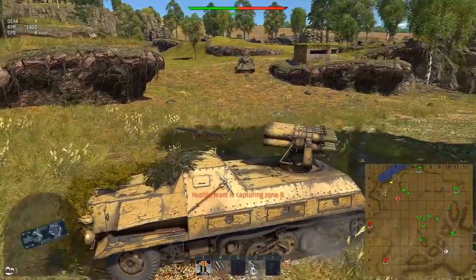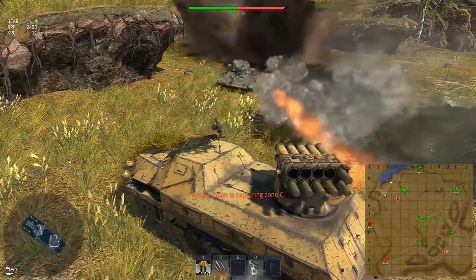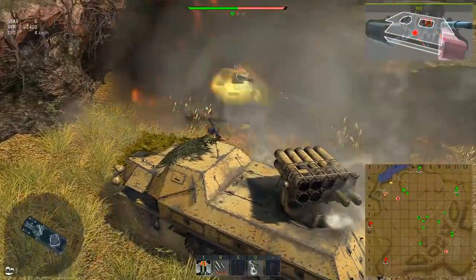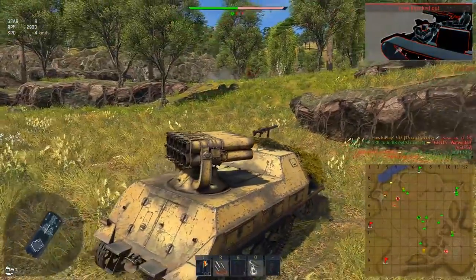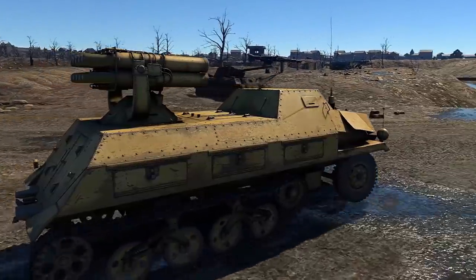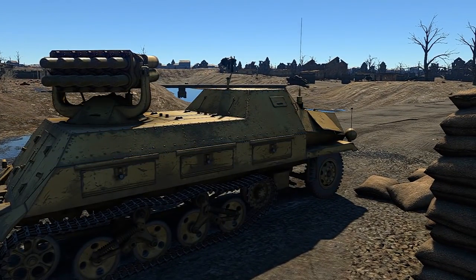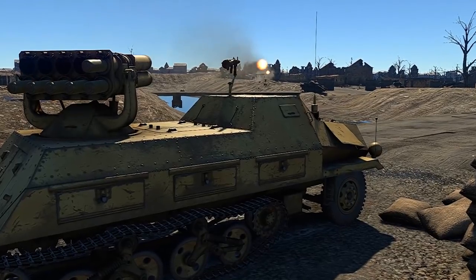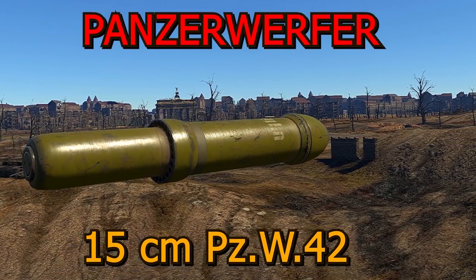What if vehicles using big-caliber high-explosive ammunition wouldn't have long reload? For example, a 40kg projectile could be shot twice per second. This German premium tank destroyer is exactly this kind of vehicle — it can bury opponents under a barrage of suspiciously familiar-looking rockets.